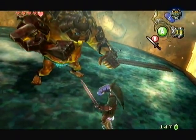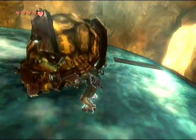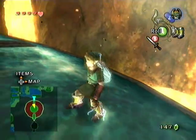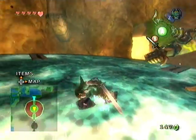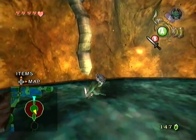Just wait for him to come up and show signs of attacking. Hit him four times, then grab with the A button, and toss him into the lava. It's pretty simple, but it is pretty easy to screw up, because you don't have much movement speed while you're in these Iron Boots.